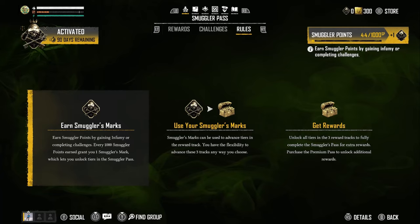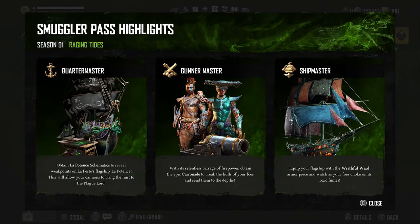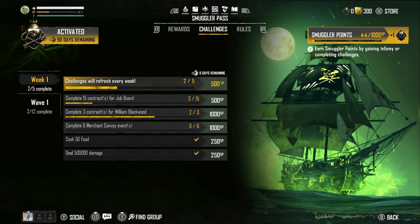In Skull and Bones, we have Season One available now with the Smuggler Pass. In order to make progress in the Smuggler Pass, you're going to need to obtain smuggler points. There are some basic rules the game tells you — you can click in your right stick to get extra details.